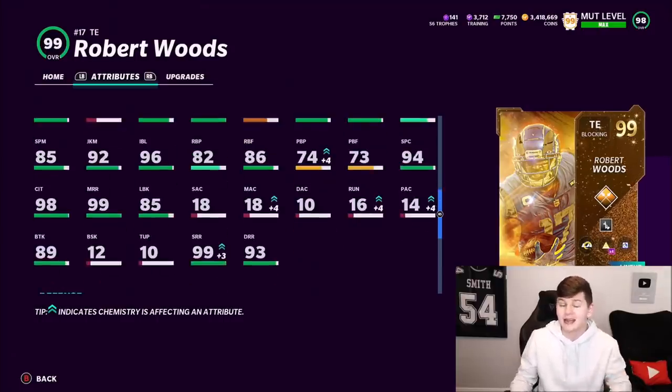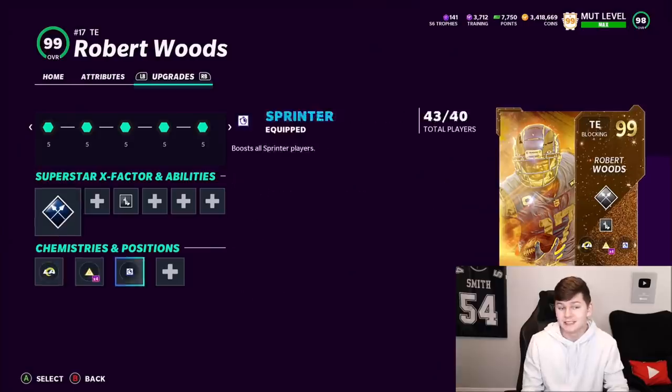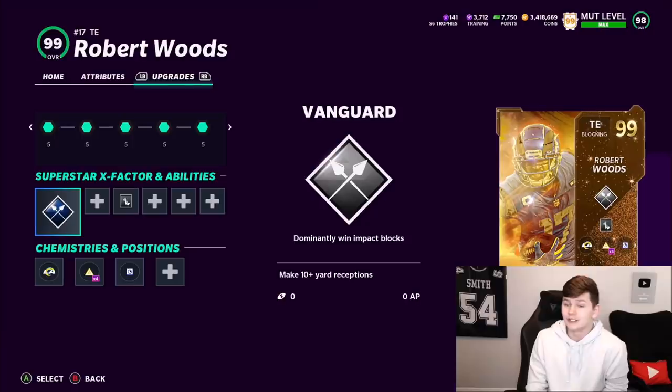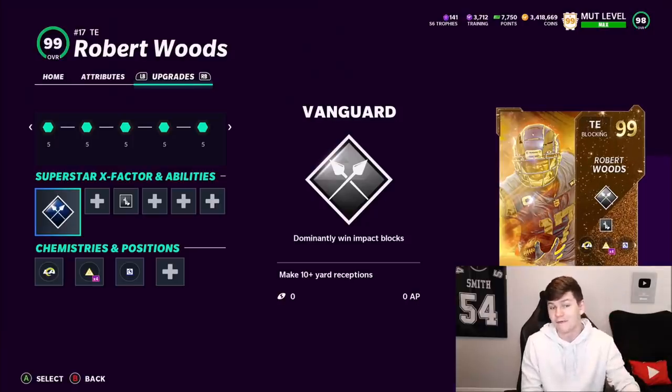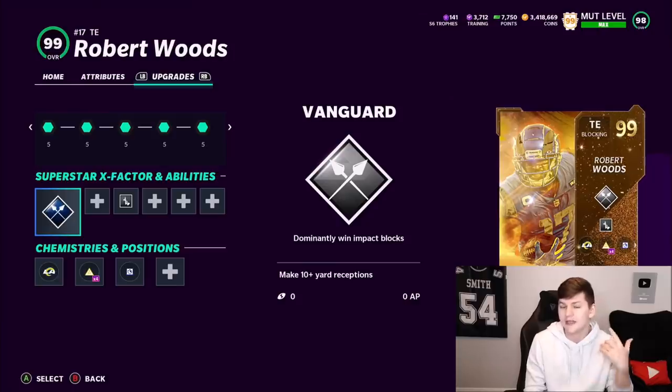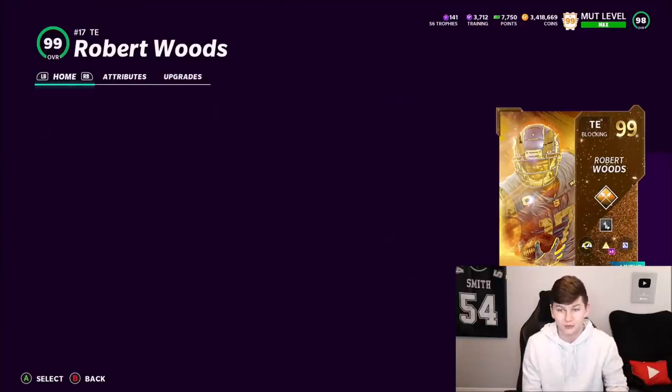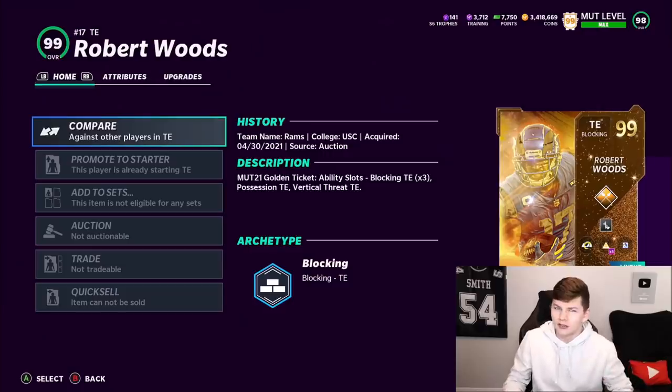He also gets wide receiver as a secondary position, but I recommend keeping him at tight end. I want to show off his run blocking more than anything, so I put Vanguard on him - first time using this ability - and also Enforcer Lineman, so he gets impact block wins versus DBs. When this ability activates with Vanguard, they literally plow over DBs and just destroy them.